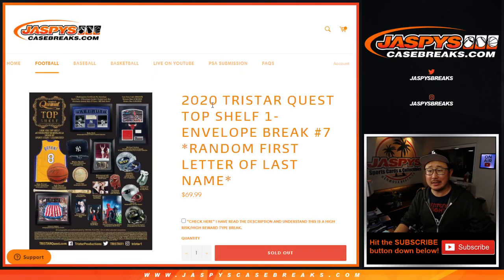Hi everyone, Joe for Jaspi's CaseBreaks.com coming at you with 2020 TriStar Quest Top Shelf. One envelope break, random letter number seven.